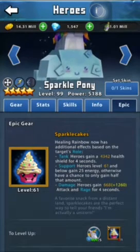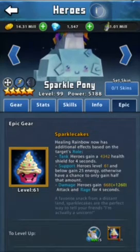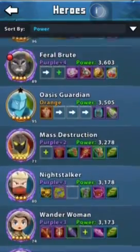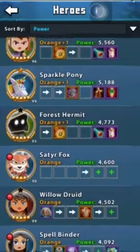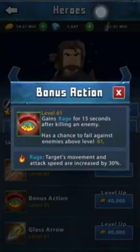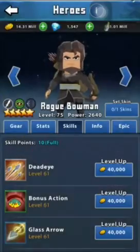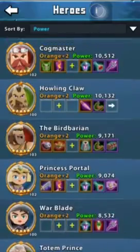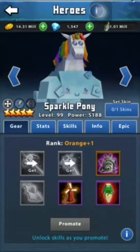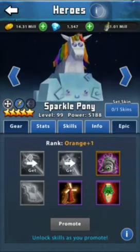Damage heroes gain a bunch of attack and rage for 4 seconds, so any attack heroes you're using get bonus damage. It boosts their movement and attack speed by 30%, so it gives them bonus attack and raises their movement and attack speed by 30%, which is good for really all heroes.